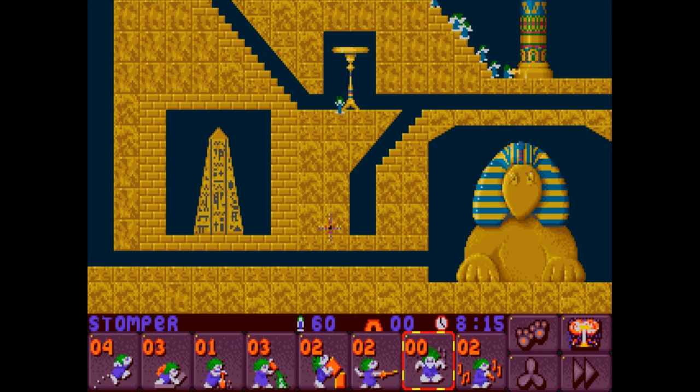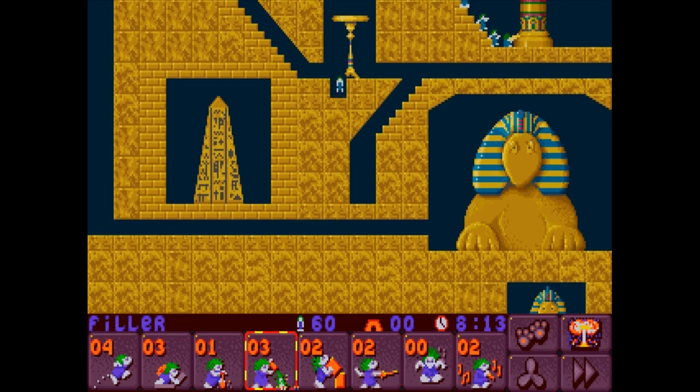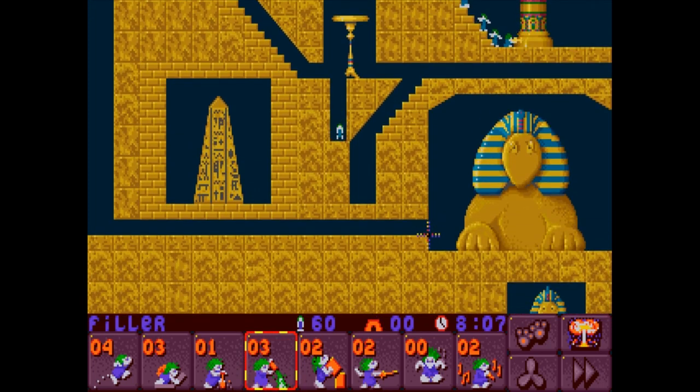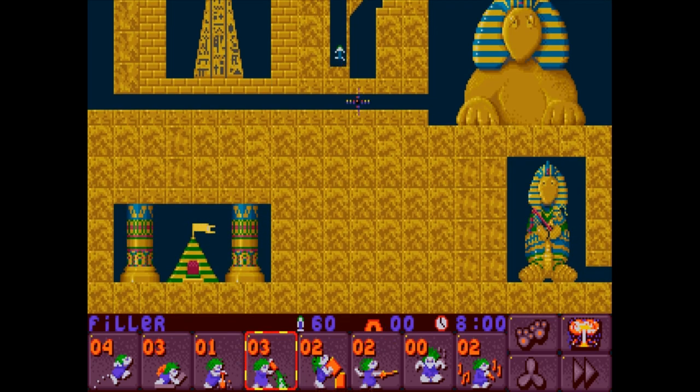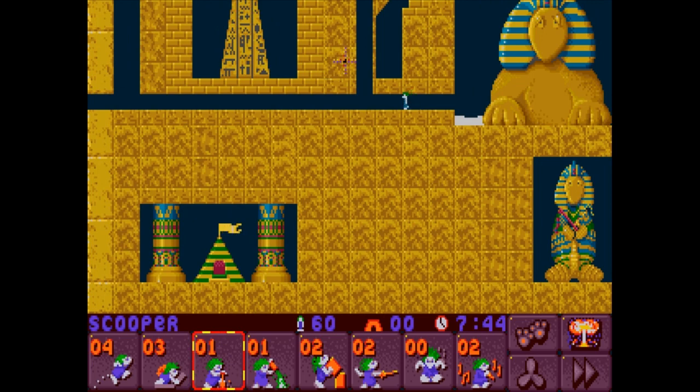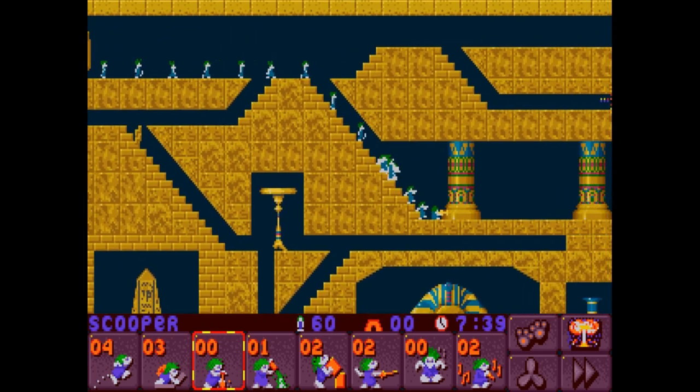The attractor is important here because if you send all your Lemmings down at once, when we need to start scooping our way down to the end of the level, the Lemmings can walk into the left side and get lost and die by going off the screen. Let's not assign our fillers too quickly — we're just going to fill our way out of this hole the good old-fashioned way.